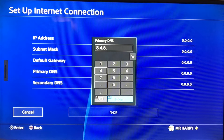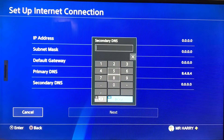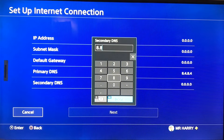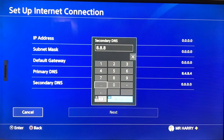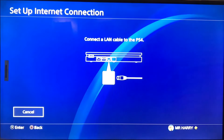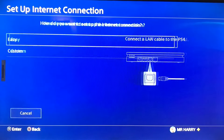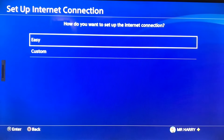Set the primary DNS to 8.8.4.4, then set the secondary DNS to 8.8.8.8, and tap Done and then Next. Then plug your LAN cable into the PS4 and go to Test Internet Connection.